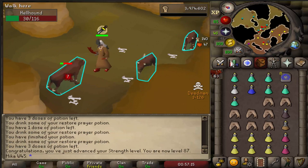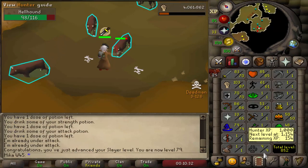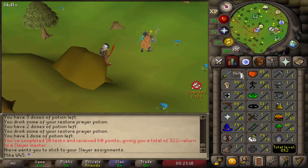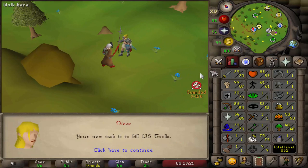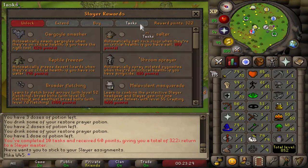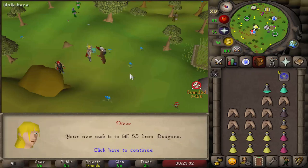87 strength on this Hellhound task, coming in with 79 slayer already. Another task done and I have over 300 points right now, which is really awesome. I was looking at the crafting thing — I need 75 for slayer rings, and I do eventually want to get that. But now we got some more trolls to kill. Not an ideal task — I really don't like trolls, so I'm just going to cancel it. It's not too bad but I just personally dislike it.